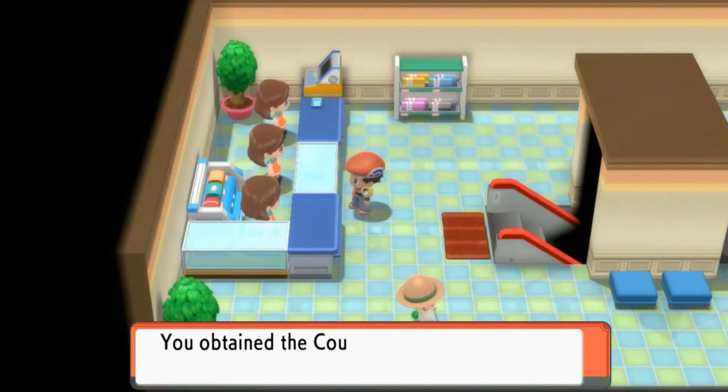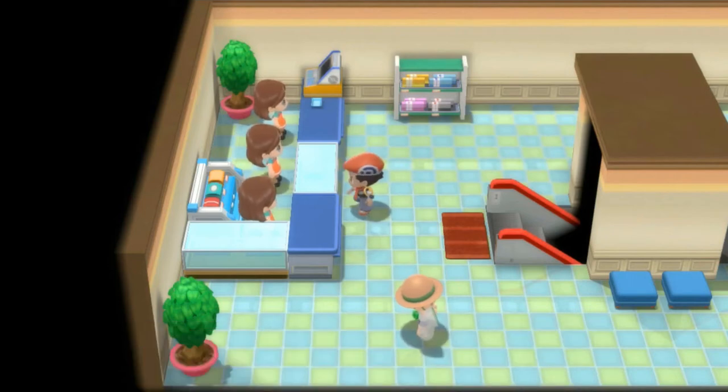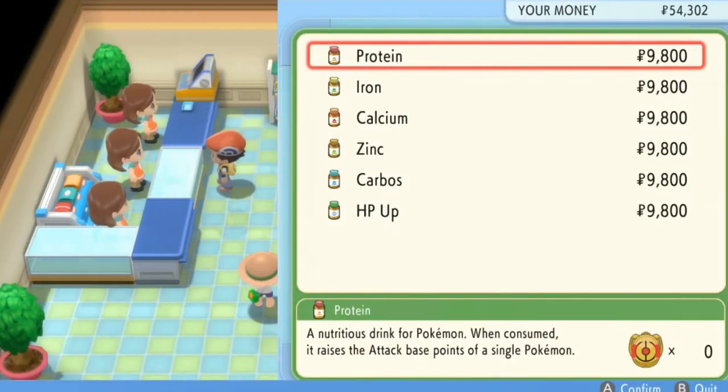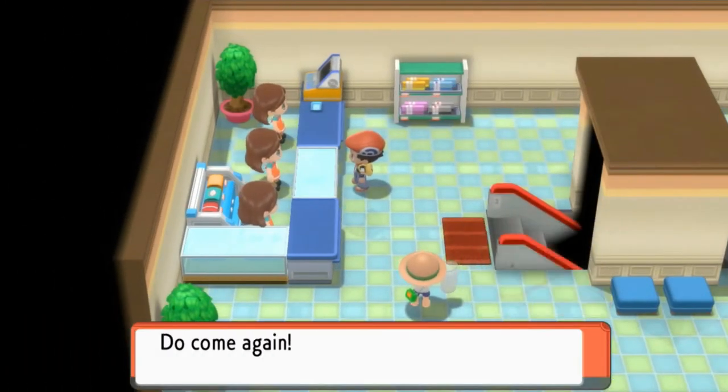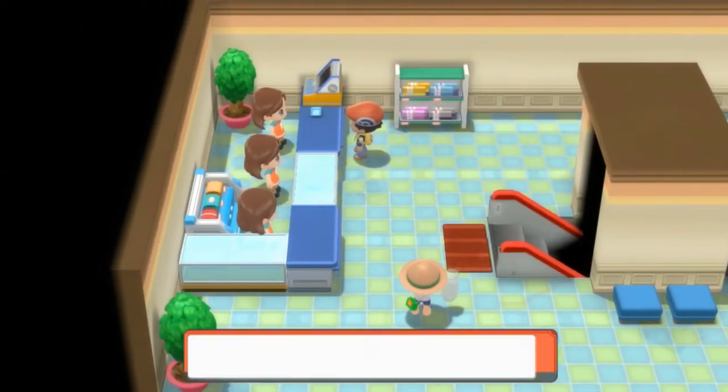We got the counter app — you press the button and you can actually count whatever. Now if you talk to this lady, you will be buying some healthy stuff right here: Proteins, supplements, and X items.